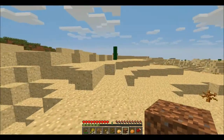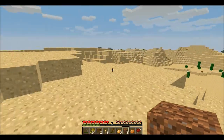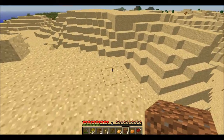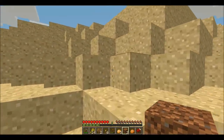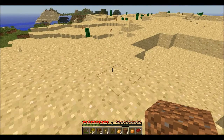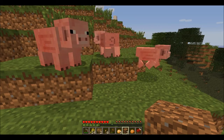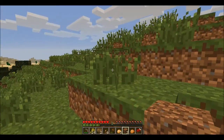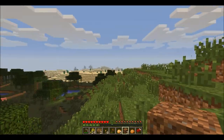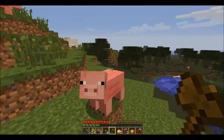Let's see if we can actually find a cave. I'll see you again after I find one. Welcome back, guys. I didn't walk too far — only about 150 blocks in a straight line. There's the desert I came from, but I came across these pigs and this swamp. I'm pretty sure we're going to find a cave here.